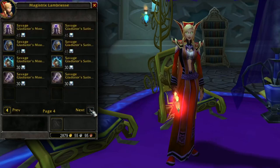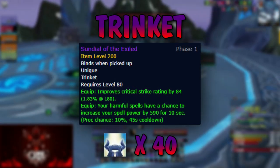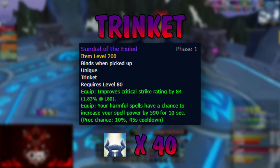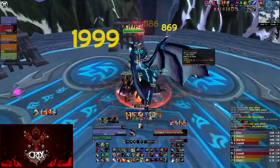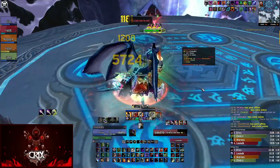With these emblems you can buy a ton of gear, heirlooms, and even some tier and PvP pieces. The first thing I'd suggest getting is the Sundial of the Exiled. This is an extremely strong trinket that is BiS for all warlock specs, and it's so good that it's even phase one BiS for demonology. Get this ASAP whether you're coming from questing with a green trinket or from TBC with Skull of Gul'dan — Sundial is much better.